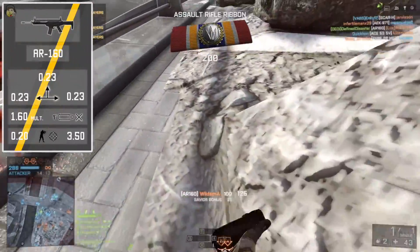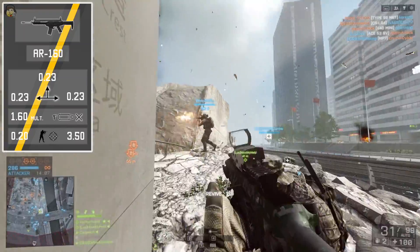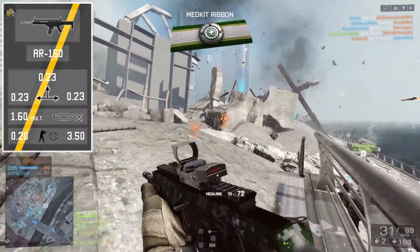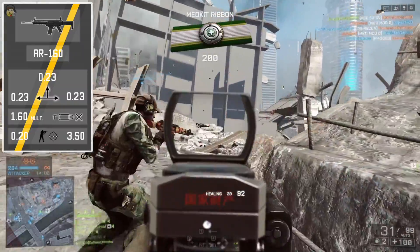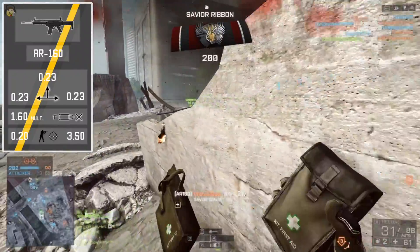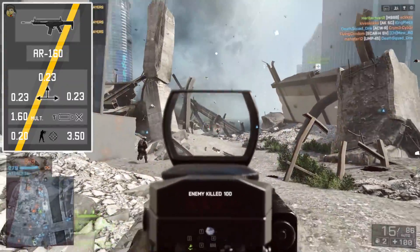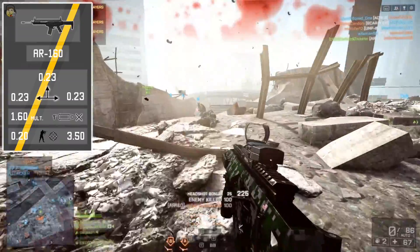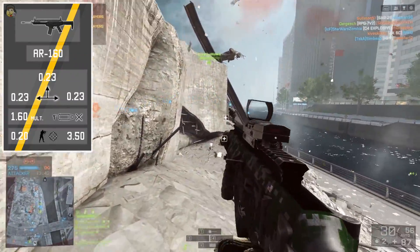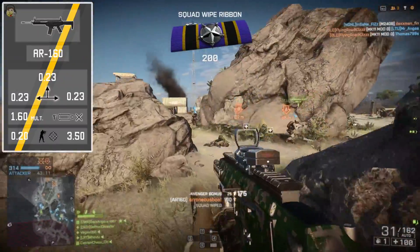Moving on to recoil, which makes the AR-160 a little bit of a special gun. With 0.2 degrees upward vertical recoil and perfectly balanced left-to-right horizontal recoil, this gun is very, very controllable. This is a very low amount of recoil, especially considering you're getting 700 rounds per minute. Many will consider 700 RPM enough to compete in medium to close quarters combat if you can hit your shots, and with this recoil amount you're looking at a gun that starts to perform well at any range.